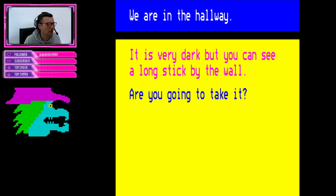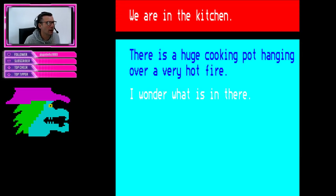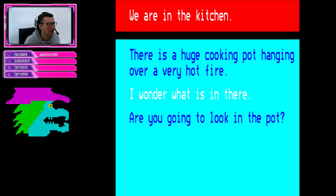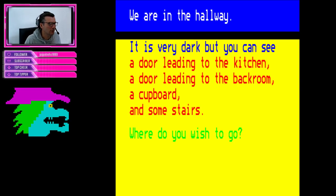Keep the apples safe. It is very dark - you can see a long stick by the wall, are you going to take it? Got an apple and a stick. Very dark. You can see a door into the kitchen, door into the back room, a cupboard, and some stairs. In the kitchen there is a huge cooking pot hanging over a very hot fire. If you look in the pot, that horrible witch turns up and basically captures you. So I'm not going to look in the pot. Leave the room - the kitchen is no good. Let's go to the back room.